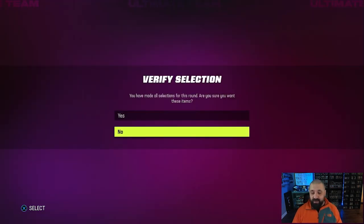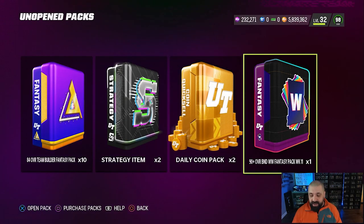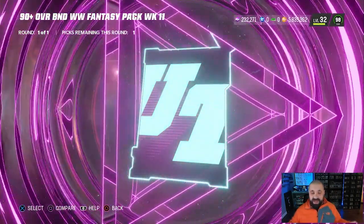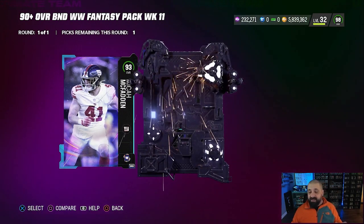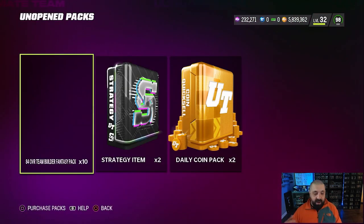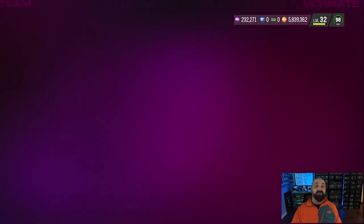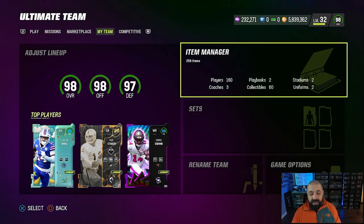The 93 is a BND card so it's getting quick sold for training. One more pack from Week 11 content — we got a 93 and a 90, taking the 93. We'll hang on to our coin quick-sell packs and strategy packs. We're also slowly building out 84 overall team builders to get team affinity tokens, eventually earning a free 99 overall Darius Slay on this account.